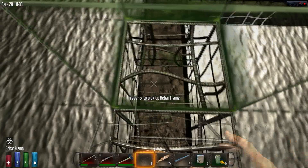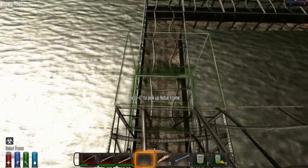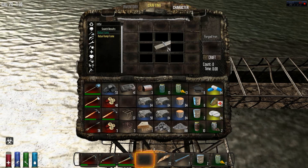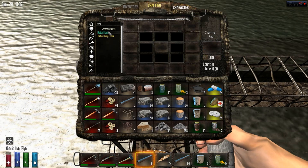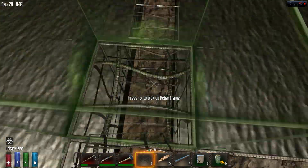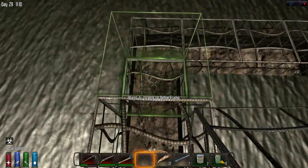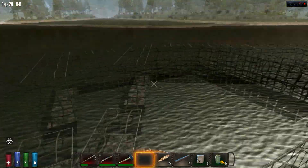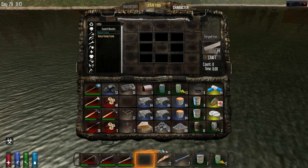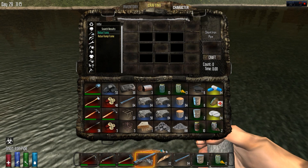Totally not going to have enough rebar. Basically going to do three layers of rebar and then I'll start using wood. I'm going to have to get some more ingots - definitely. This stuff is so expensive. Holy crap, that's only two layers. I don't want to use up all my iron.